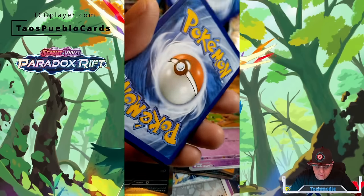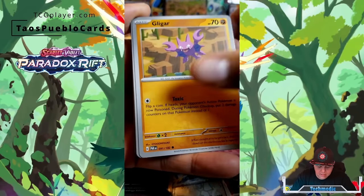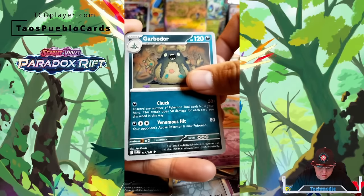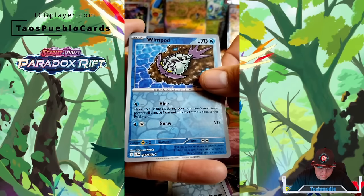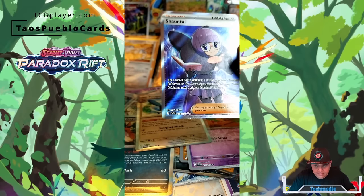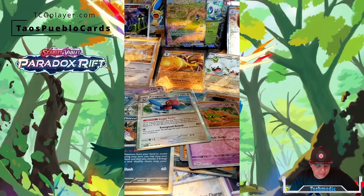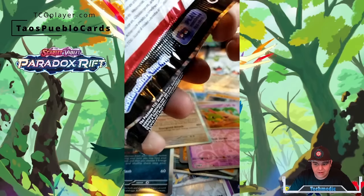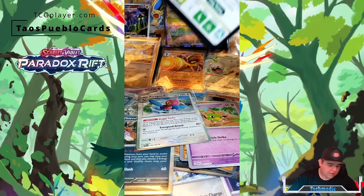We got some Electric Energy, Pantsir, Nikit, Gilgar, Blitbug, Beluza, Chantal, Garbador, Weevil, Wimpod, and we got a Chantal Full Art. I'm telling you — it's all about the Iron Valiant and the Armored Rouge packs. That's probably where they put the Roaring Moon and Iron Valiant full arts — the cards that cost like 50 to 90 bucks. Four packs left.